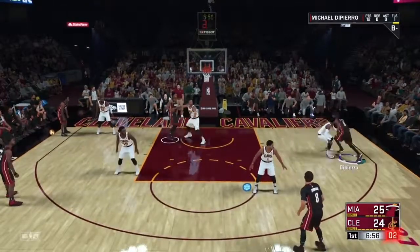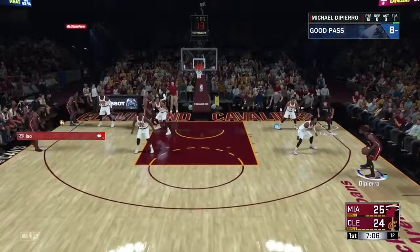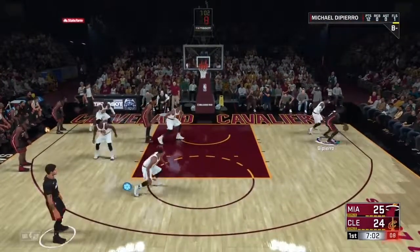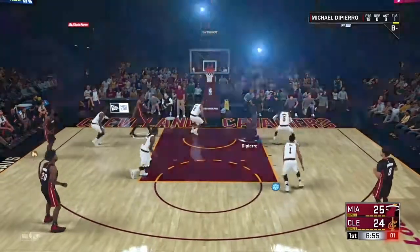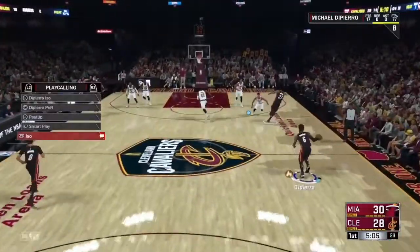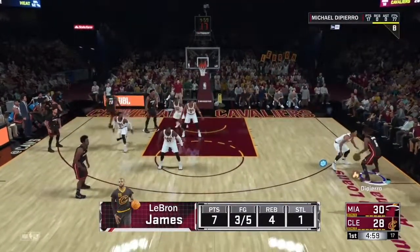Call the isolation play by clicking left on the d-pad and then clicking R1 if you're on PlayStation — I don't know what it is on Xbox, but it's the top right bumper. Once you do that, everybody will clear out to the left side of the court. You're going to have to just drive by the guy — it's simple — and then just dunk. On the top right, see how it says 'contact dunk'? It has to say contact dunk every single time, and that's really it for this badge if you're a point guard.